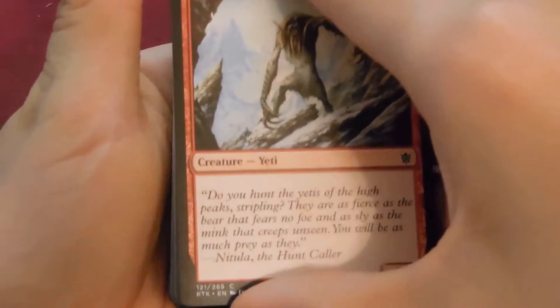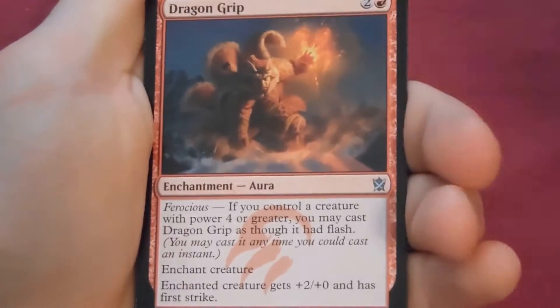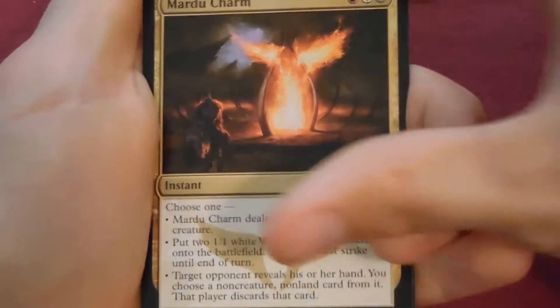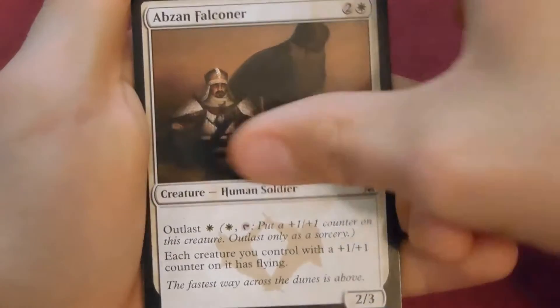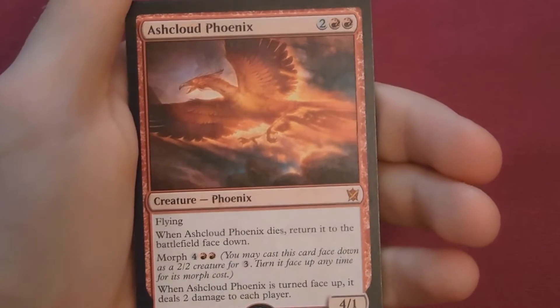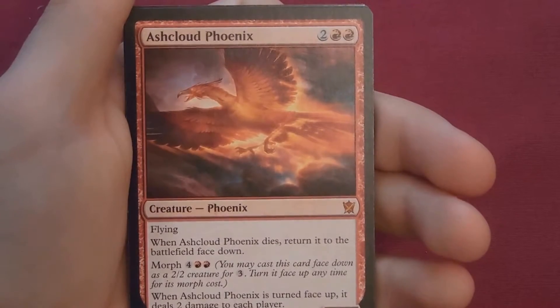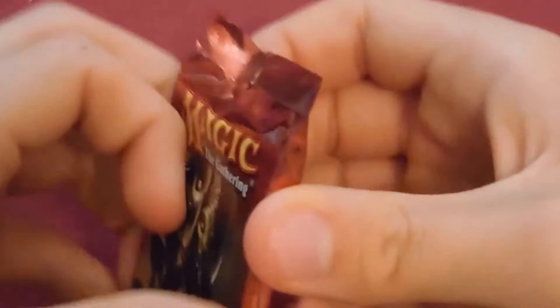Normally I have the telepathic powers to tell if there's gonna be a foil. First uncommon: Dragon Grip, Mardu Charm, Abzan Falconer, and our rare is a mythic — Ash Cloud Phoenix! Two colors, two red, flying. When Ash Cloud Phoenix dies, return it to the battlefield face down. You can morph it for four colorless and two red, and when it's turned face up it deals two damage to each player. Very interesting card — first mythic of our box. No fetch lands yet.